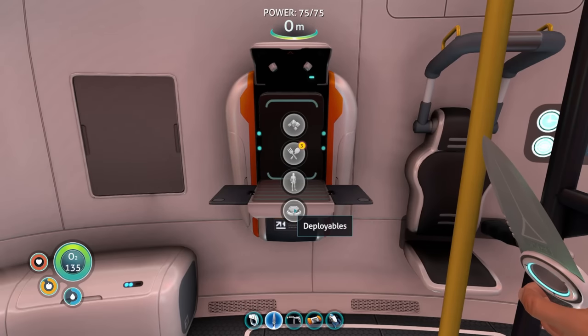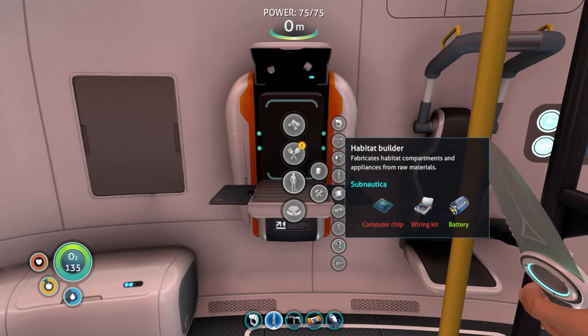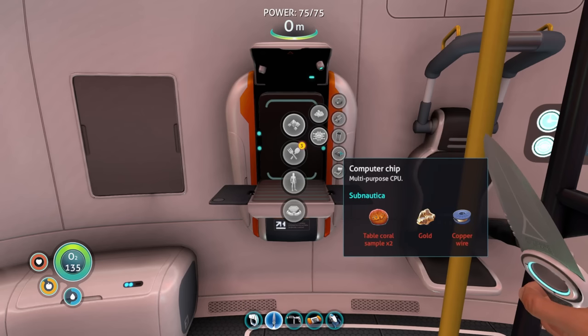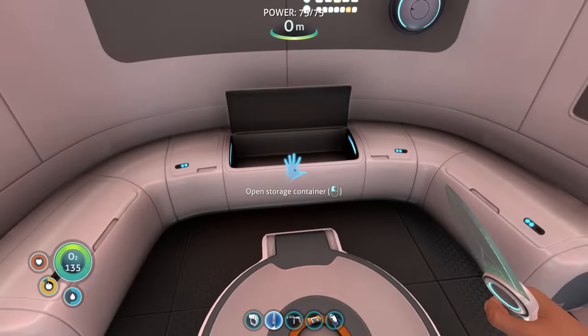For the habitat builder, I think it's a microchip, wiring kit, and a battery. So our computer chip, wiring kit and a battery - for that we need some silver, gold, copper wire, and some table coral.